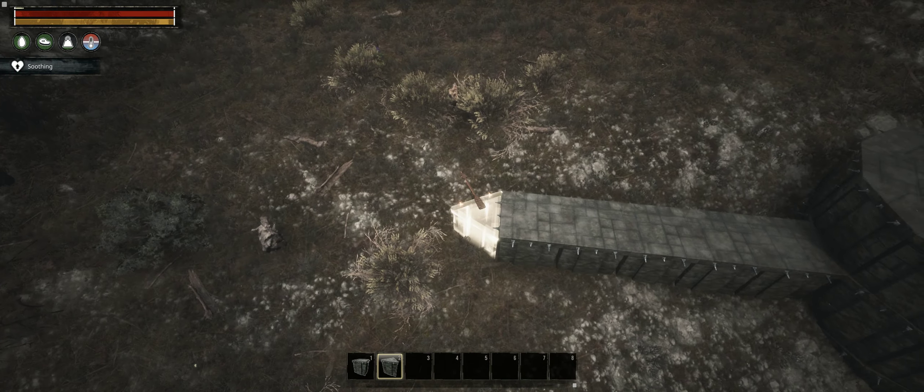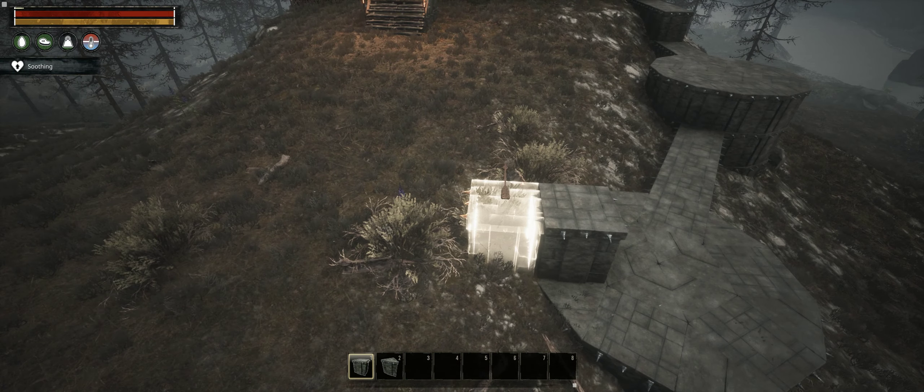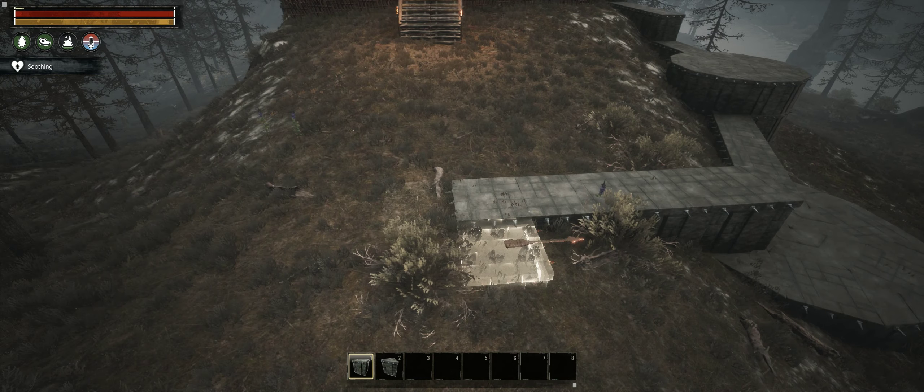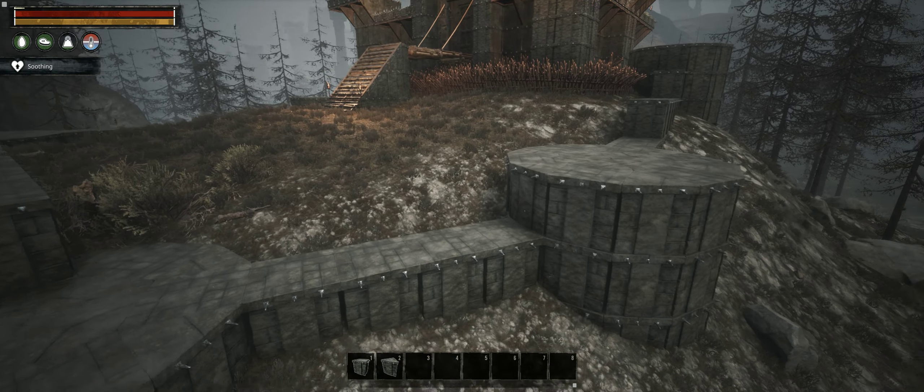The gate will be located between these two towers, and to protect it I added two more. This way, to attack the main gate, enemies will have to stand in this small area completely surrounded by defenders on the walls and towers.